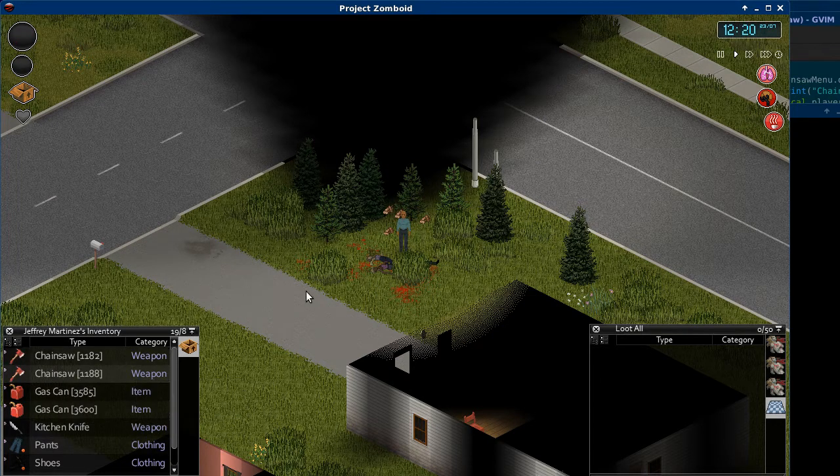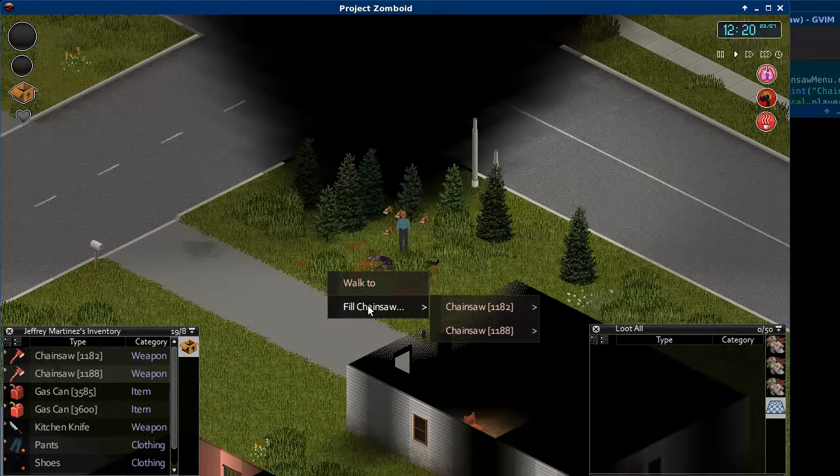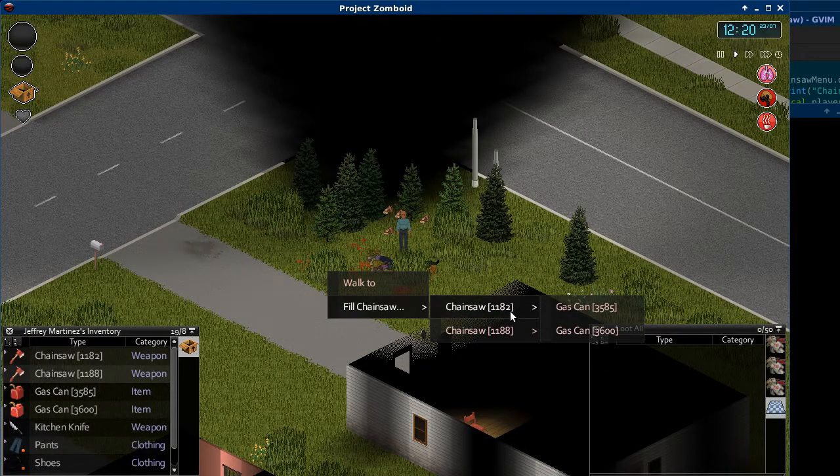I can't right click on the items right now, but if I right click in the world it gives me a fill chainsaw menu with all the chainsaws that aren't full and all the gas cans that aren't empty. So I can choose which chainsaw to fill and which gas can to use.